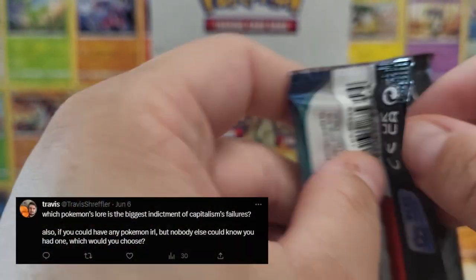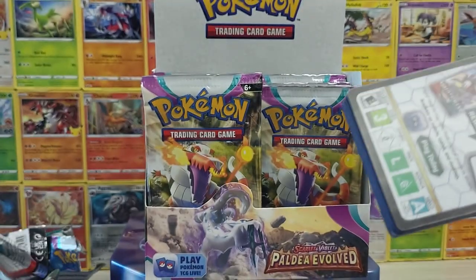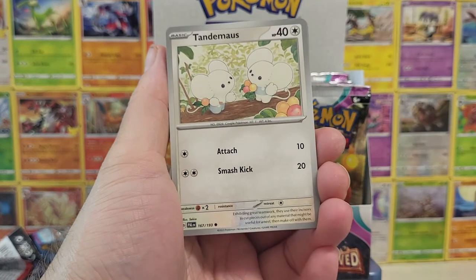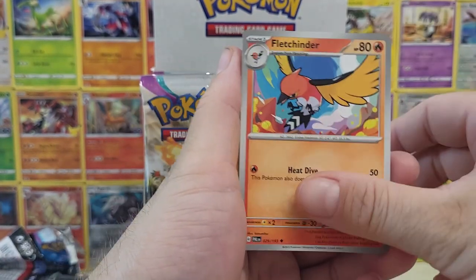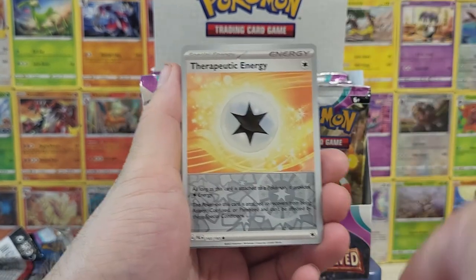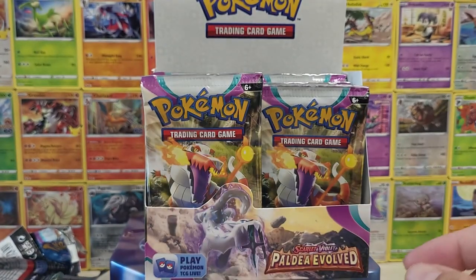Our next question comes from Travis: which Pokemon's lore is the biggest indictment of capitalism's failures? I think the Pokemon that best represents capitalism's failure based on their lore would actually be the Ruinous Pokemon. It comes down to the ancient king of Paldea's greed, which made the kingdom collapse. I really think that's what speaks to it there.